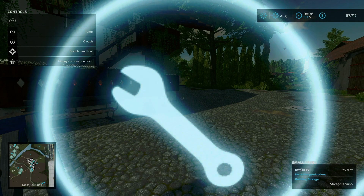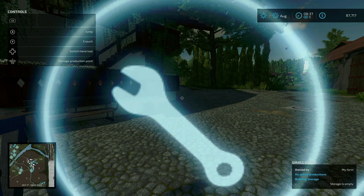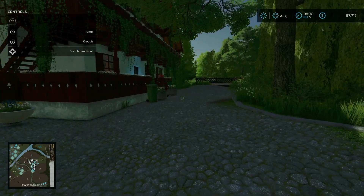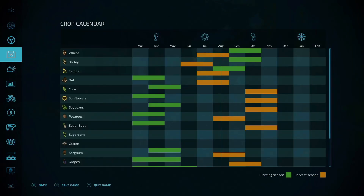Textures edited and decorations added. Fixed invisible decorative trees. Spruce trees can now be marked with the Platinum DLC. Fallen trees could spawn again. So let's find on our farm what land we own.